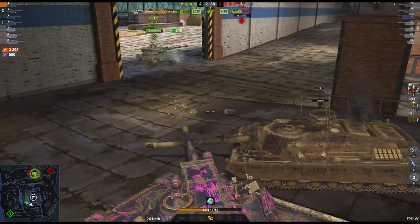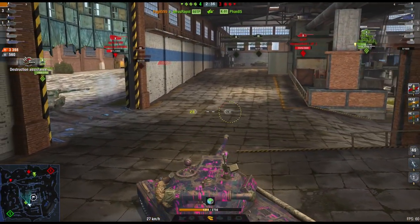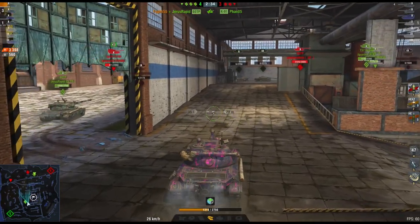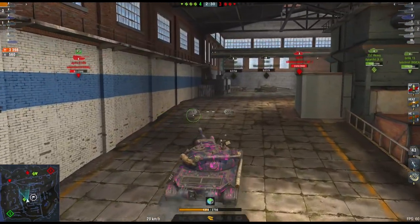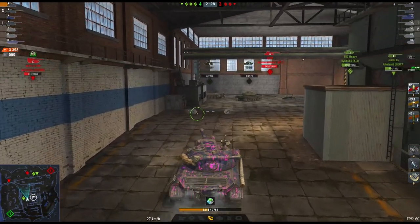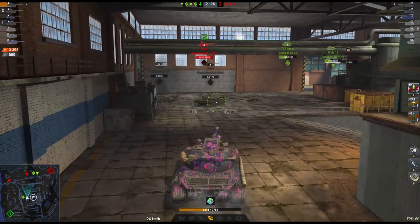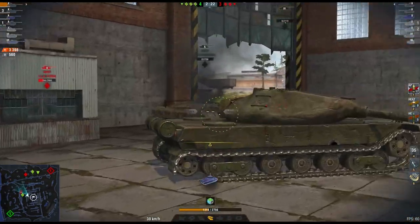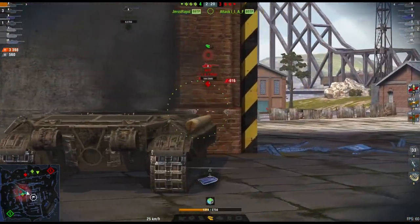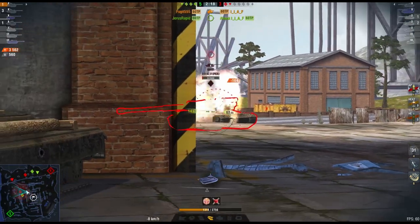Compare that to the E100 - well, the E100 has a bad lower plate as well, pretty easy to pen. And it has those poor side cheeks. It has similar reload, better DPM as I said, et cetera. More hit points. So is it the end of the E100? No, I don't think it is. I think the E100 and this thing have completely different play styles, simple as that.